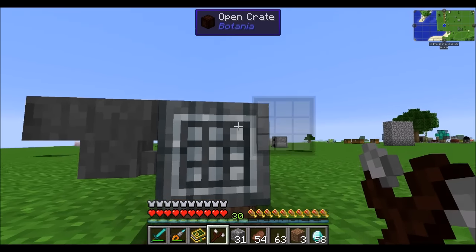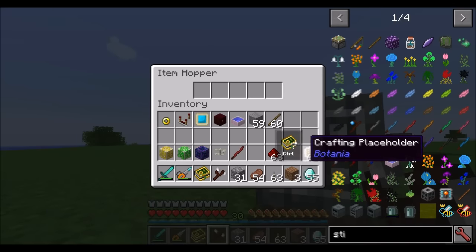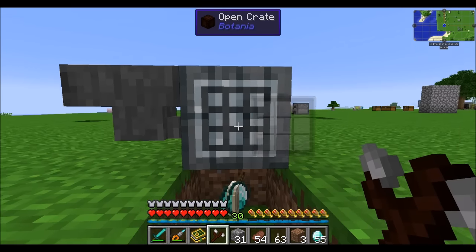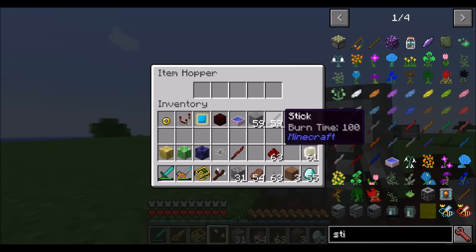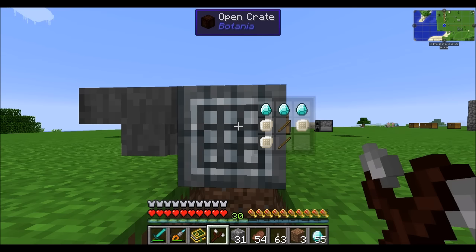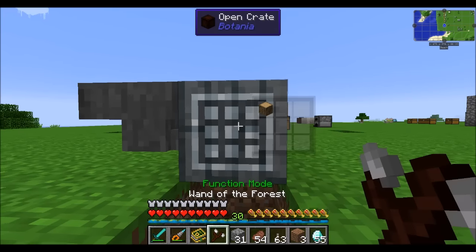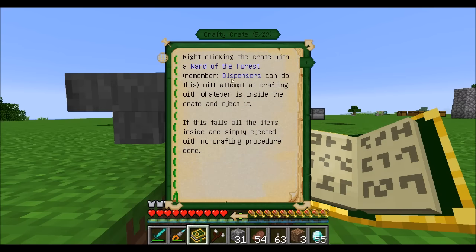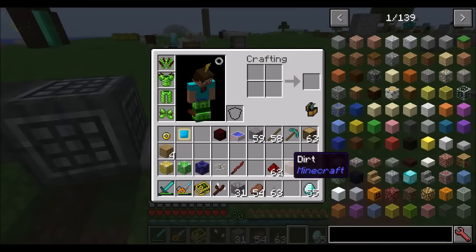You can also hit the Crafting Crate with a Wand and see what's currently in it. If you place your three diamonds in there and then your Crafting Placeholder, stick, and Crafting Placeholder, right-clicking will try to craft what's already in there. If it can't craft anything, you get all your items back. You can use dispensers to automate the right-clicking with the Wand of the Forest. Placing a comparator on the side will output a redstone signal letting you know how many items are inside the Crafting Crate.